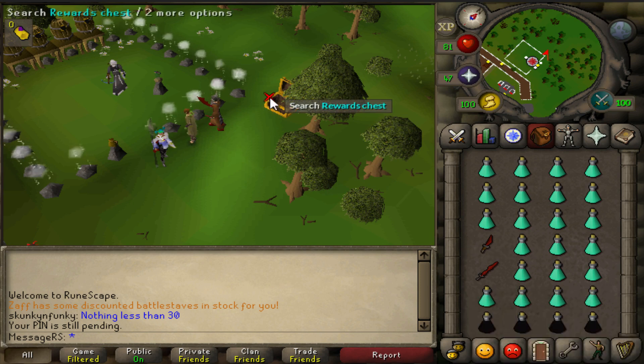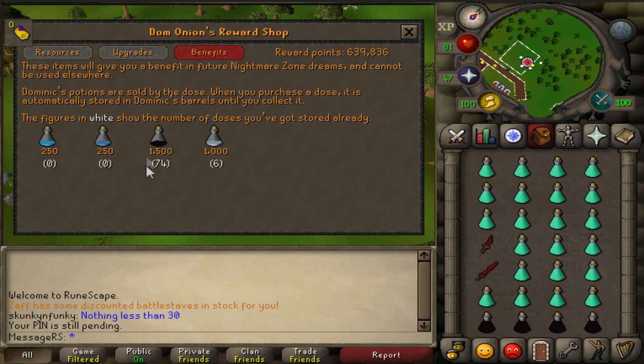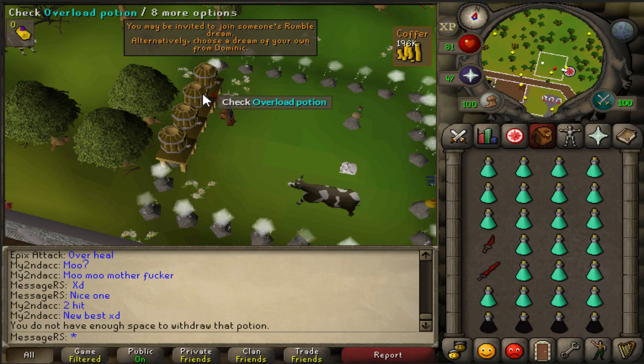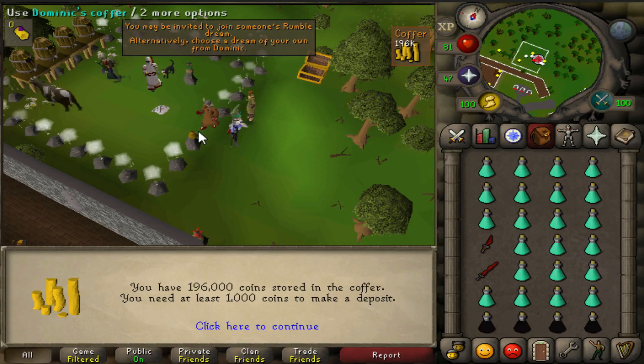If this is your first Nightmare Zone trip, you will first have to get inside the Nightmare Zone without overload potions, then search the reward chest. As you get more points, click on benefits and buy some overloads. Since the potions you buy from the reward chest won't automatically appear in your inventory, you will first have to take them from this chest.